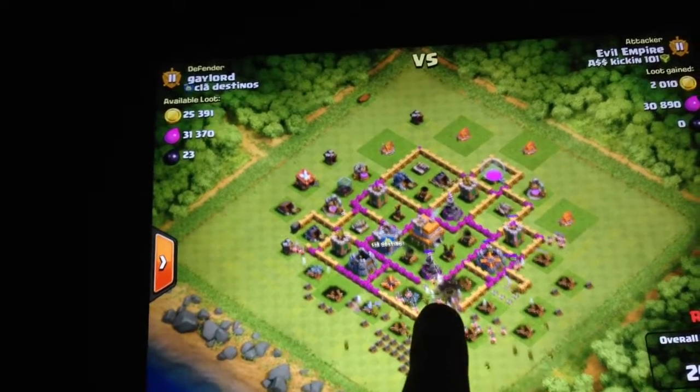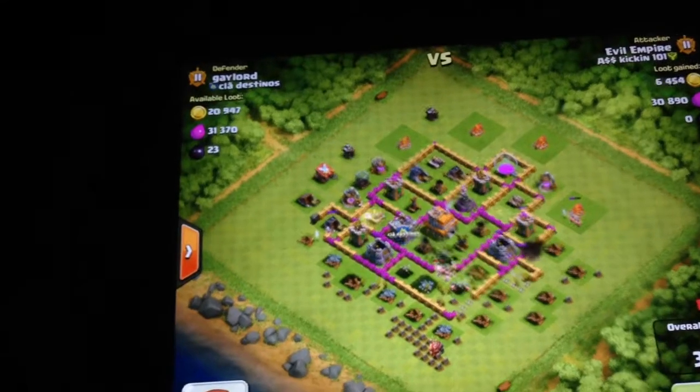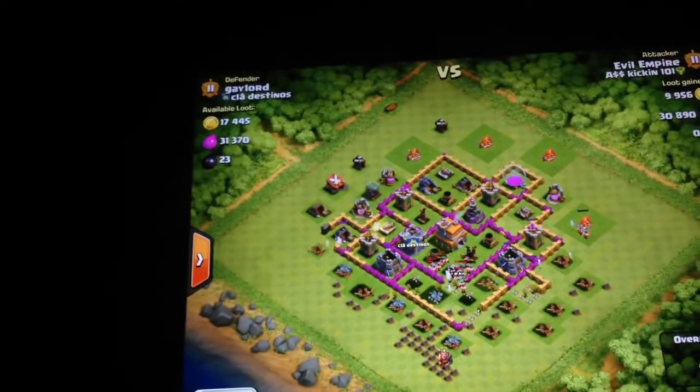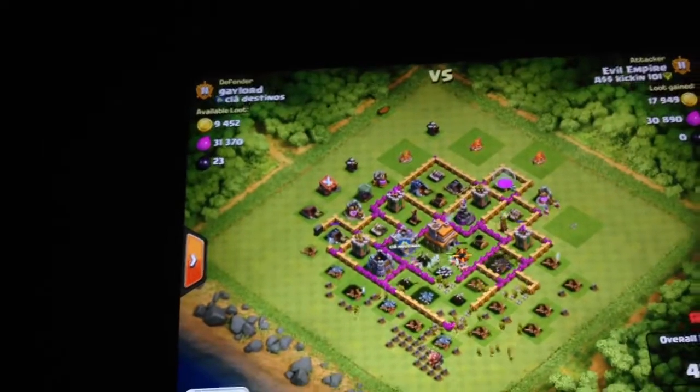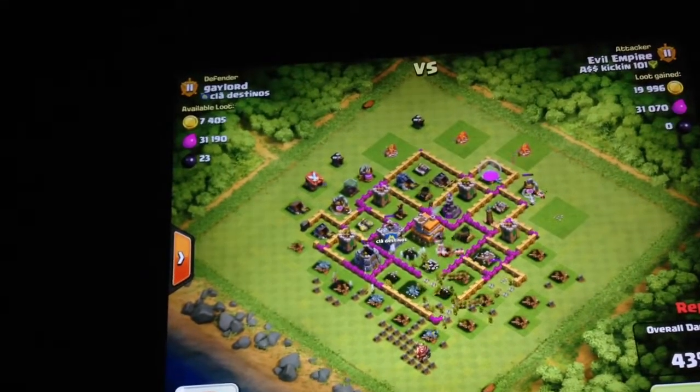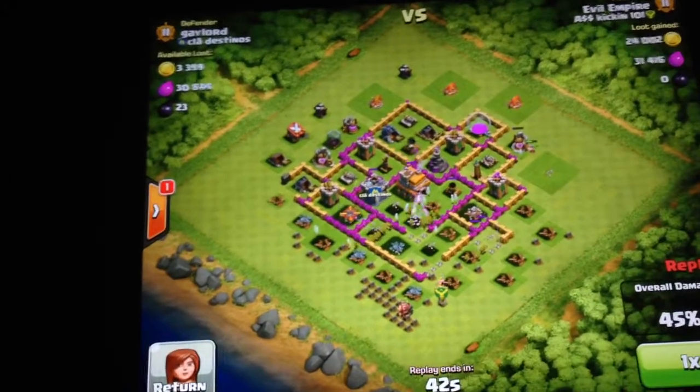Two Wall Breakers right there for those level 6 walls to open up a path to that Wizard Tower, which is fortunately only level 3 — I think level 3 — so it didn't deal that much damage to my Barbarians.